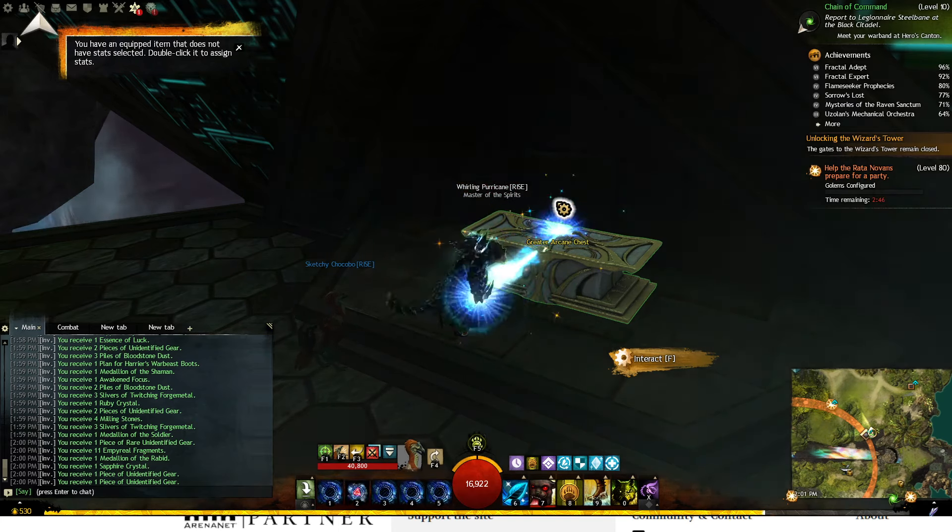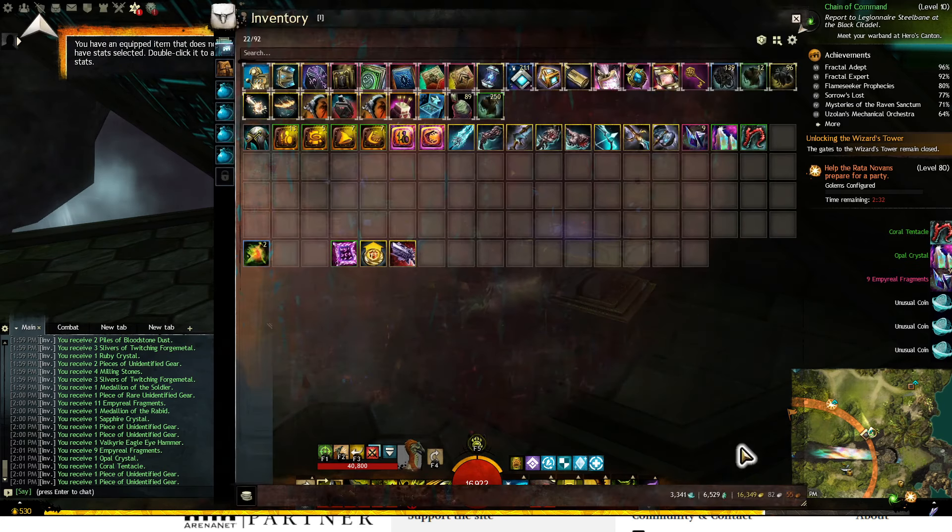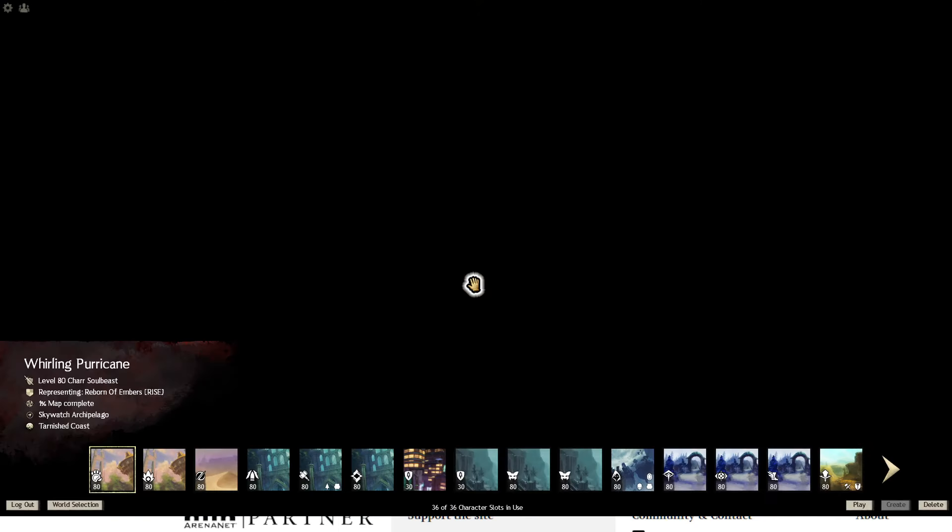I believe it's between eight and twelve unusual coins a piece. I'm sitting on 3,300. I think you need 1,500 per set, and then they're also used to buy recipes.